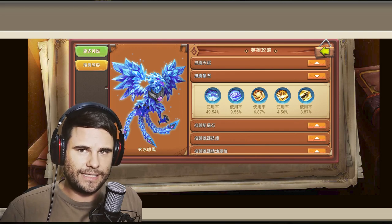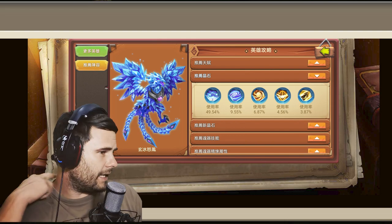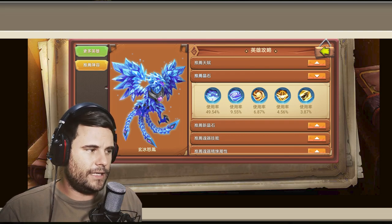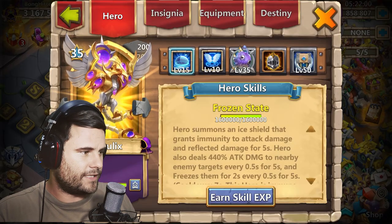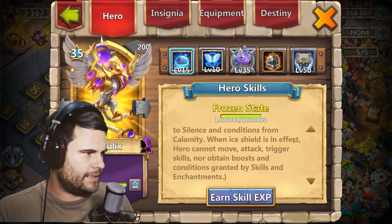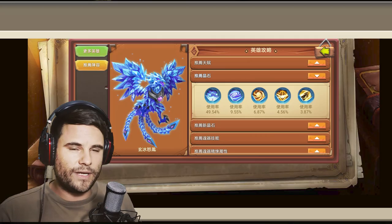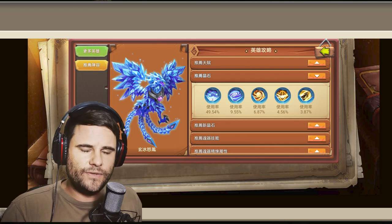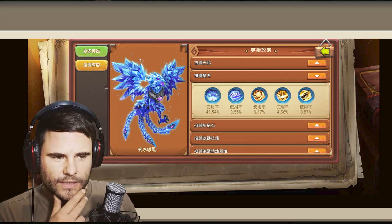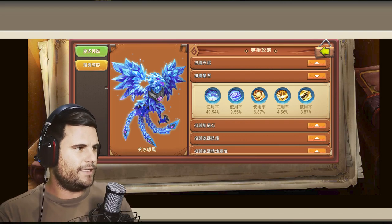I don't see the point in having Empowered as an insignia because Lazulix needs to get a hit in order to get a skill activation, so Empowered doesn't work there. It doesn't state that he has fast energy recovery, but his energy does recover quite quickly. I'd rather just stick to Revive and Revitalize — that's my opinion.